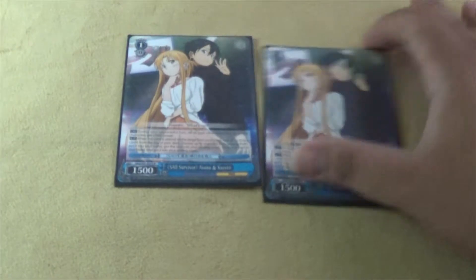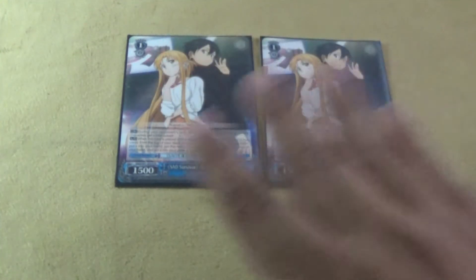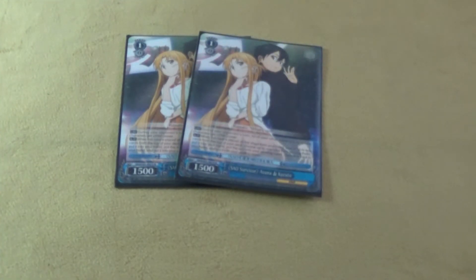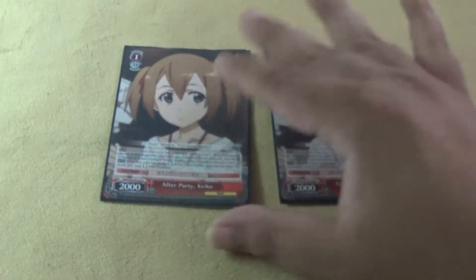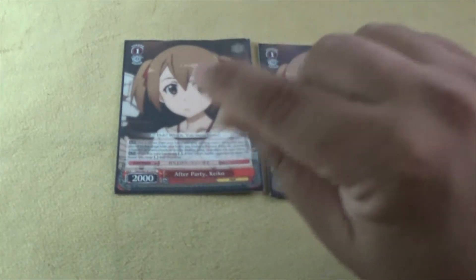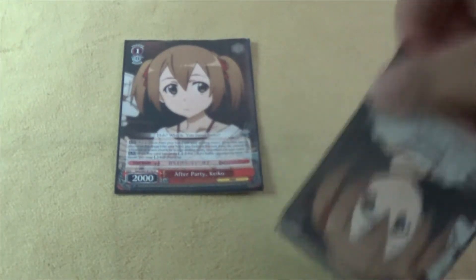We play two copies of SAO Survivor Asuna and Kazuto, mainly for his on-play ability to check the top two cards, add any one card to your hand, and discard the rest plus a card from hand — allowing hand fixing and searching for any missing piece whether it's a climax or an essential character. We also play two copies of After Party Keiko, who can discard a climax to salvage a character for more hand fixing. She also has the same on-reverse suicide effect as Gathering Material Silica, helping you win trades.